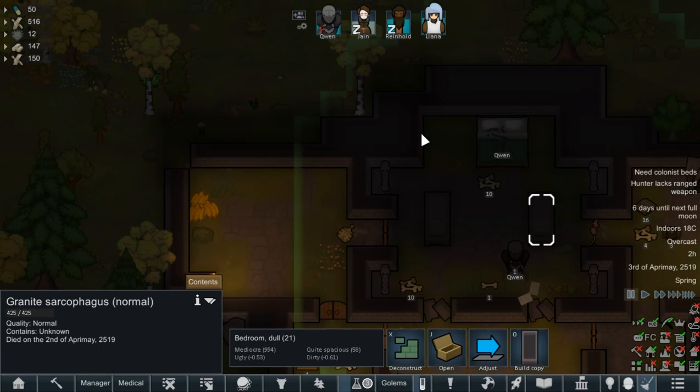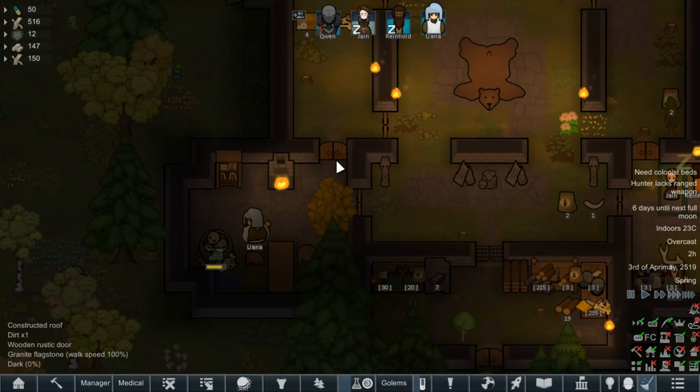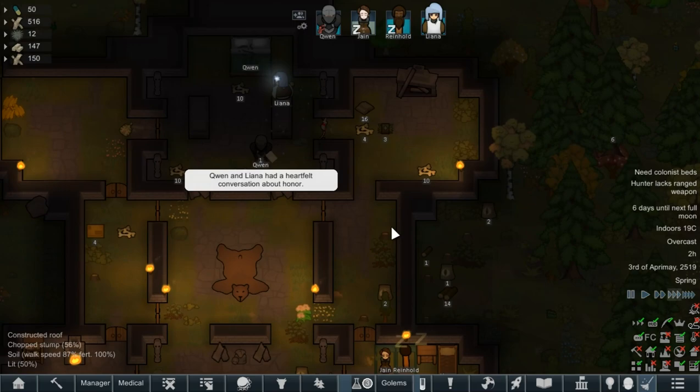Everything's getting broken down. That rat needs to get dealt with as well. We don't have any easy access to iron, so we can't produce any meat hooks. Actually, we do have some iron — that's actually really nice early on for our production.